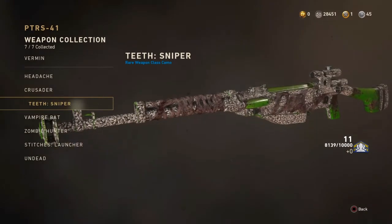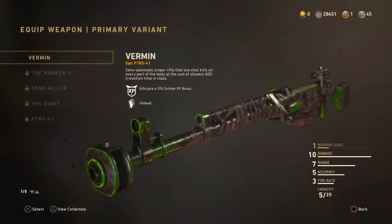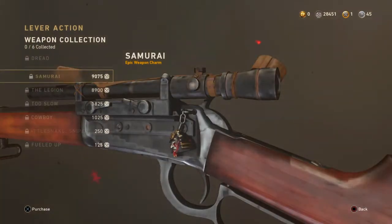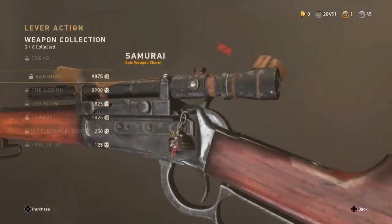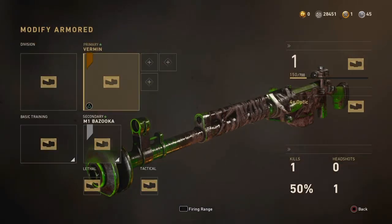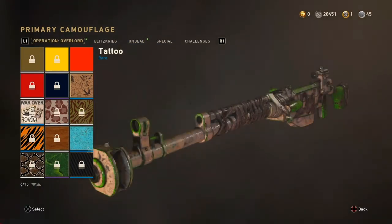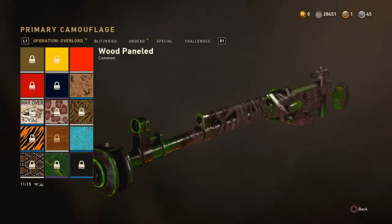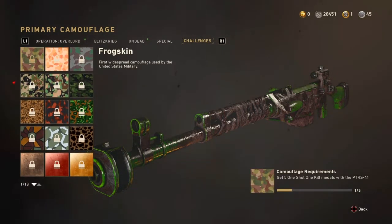I got the Vermin camo. I'm not sure I have enough salvage left to get the lever action too — I'll buy it later once I actually start playing with it. For now I'm just gonna focus on the PTRS. Let me put a camo on — let's get a camo on it. Oh, Carbon Stripes — I want that! I also want Pitch. Man, I don't get any of the cool stuff. How does Diamond look? I don't even have it since I haven't used this gun yet and have to unlock everything.